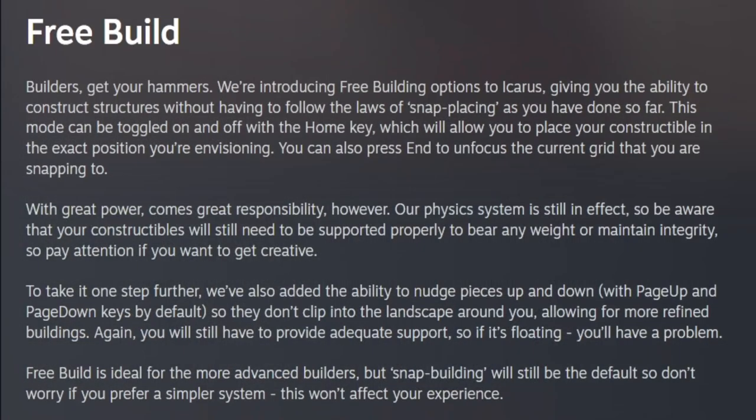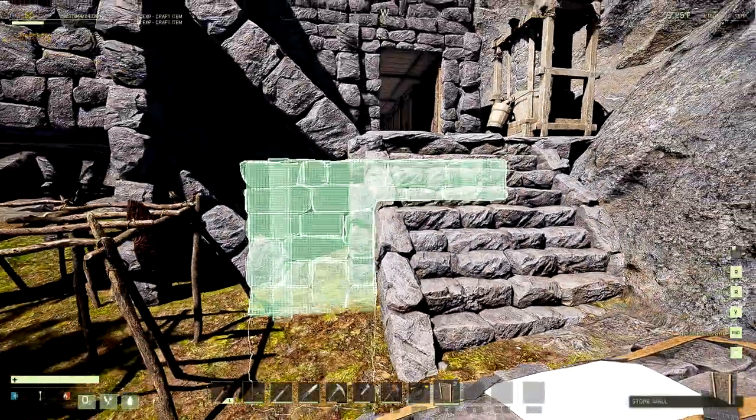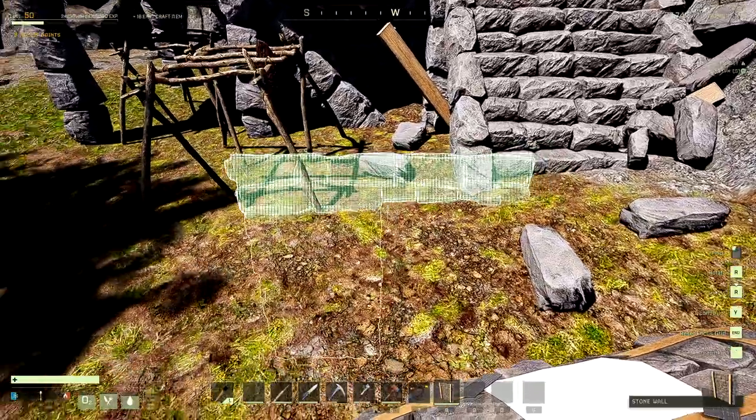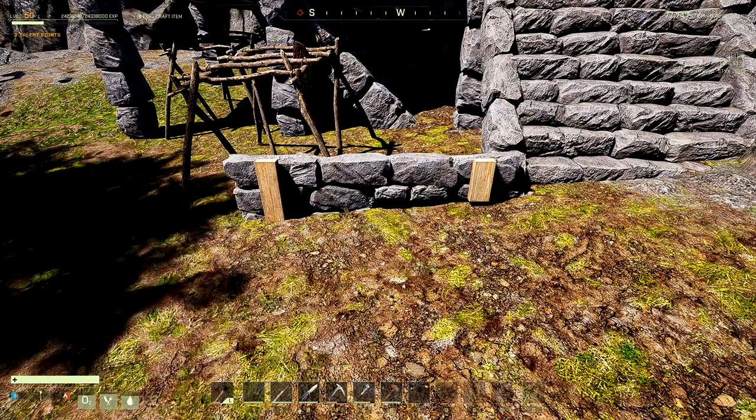So they added the free build tool. It's an option that gives you the ability to construct structures without having to follow the laws of snap placing. Basically you'll be able to place any structure wherever you want, as long as it has structure integrity and has support. They also gave you an option to nudge pieces up and down with Page Up and Page Down as the default command. You can keep snap building, but the way you access free build is to hit Home. This will unfocus the current grid that you are snapping to and lets you free build. So as you can see here, after you hit Home, you'll be able to free build and place anything anywhere, really, as long as it has proper support.